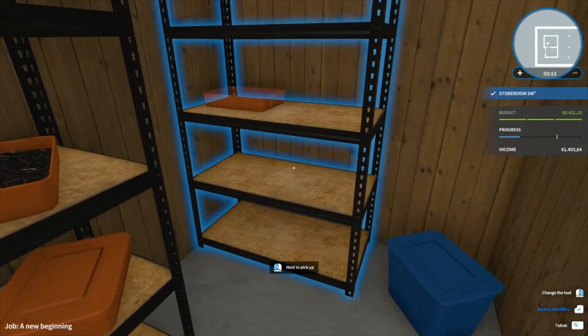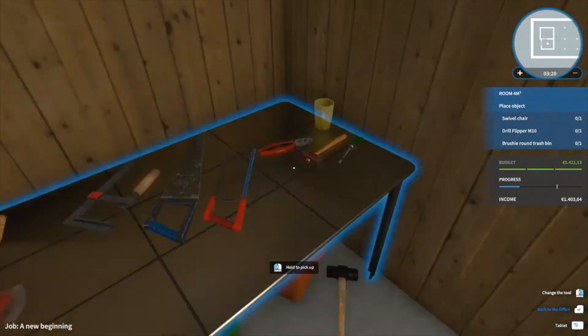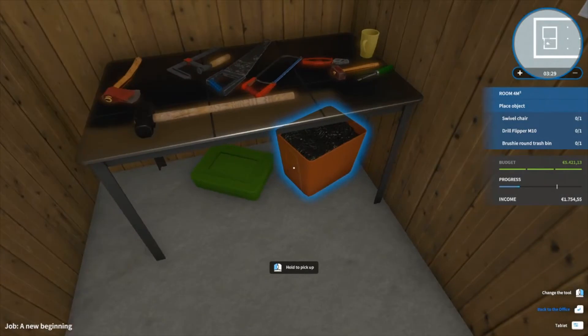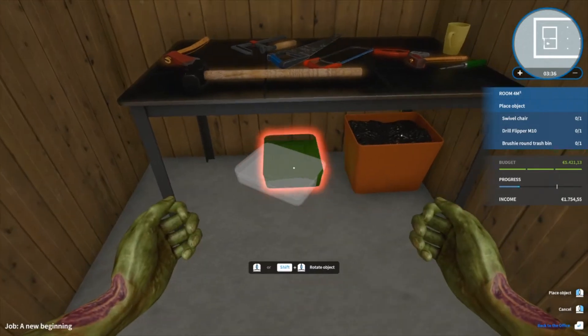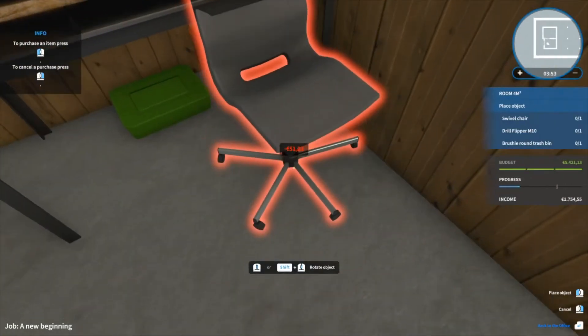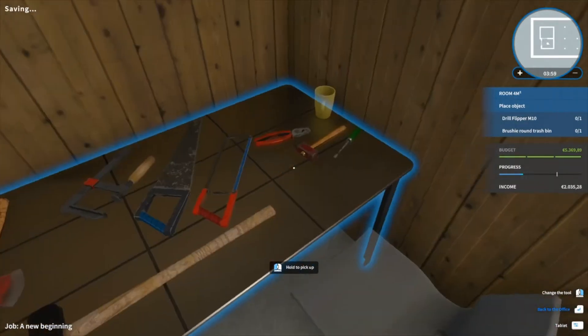First in here — nothing. Awesome. In here: a swivel chair, a drill flipper, a bushy round trash bin. Alright, let's see — a chair. That makes great sense. Do we have a chair? I also need to fit in a drill somewhere.